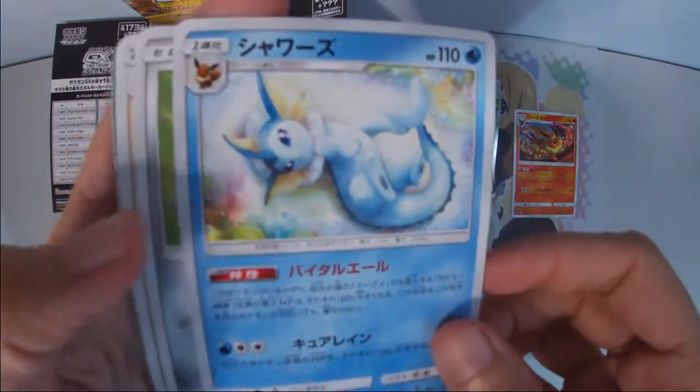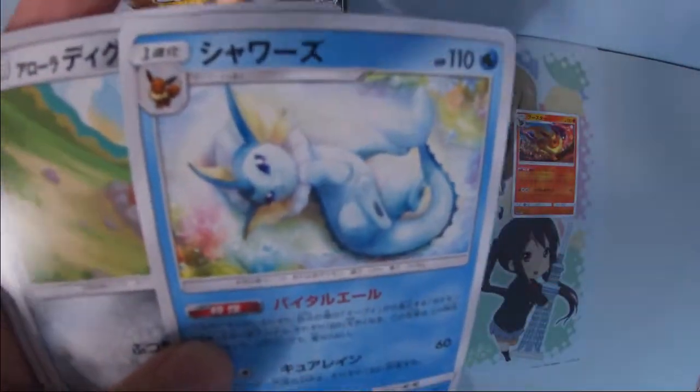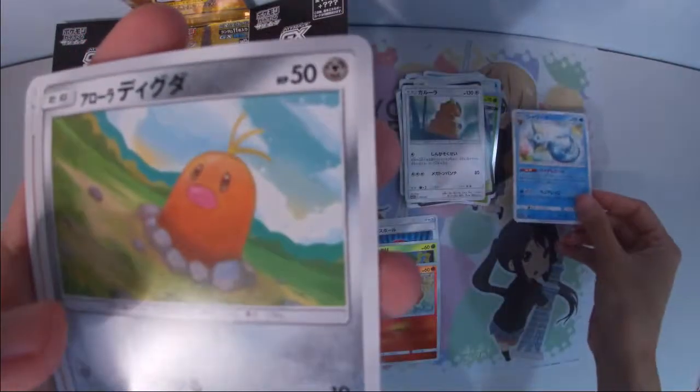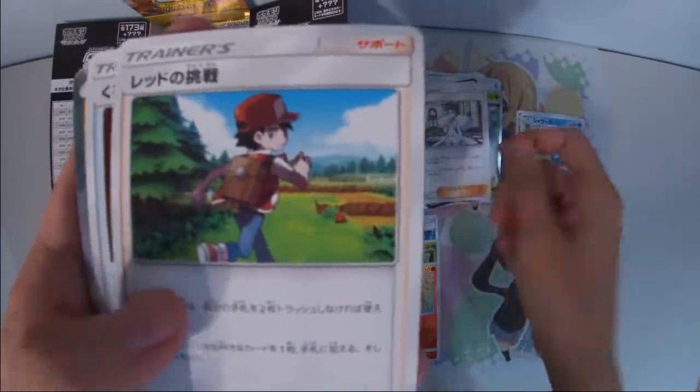We got the other Eeveelutions in this set — Vaporeon. I really like Vaporeon here, it's so cute, it looks like it's begging for food.